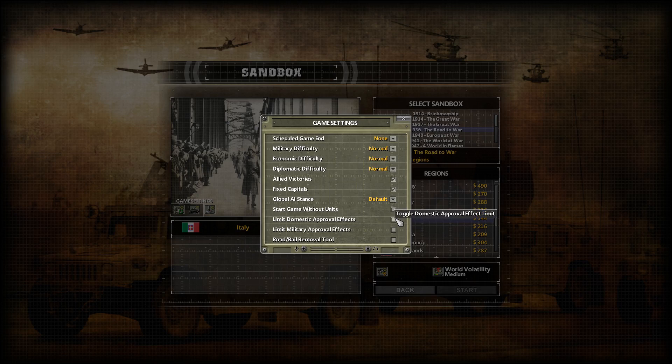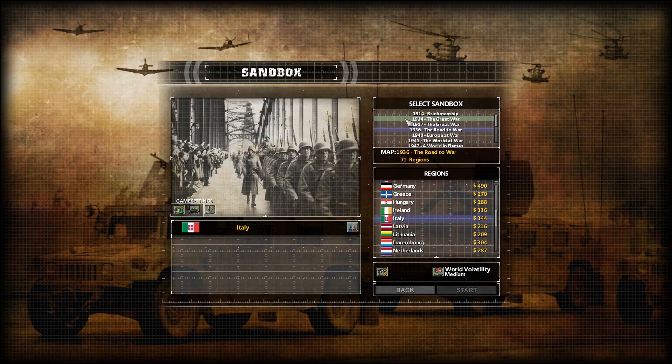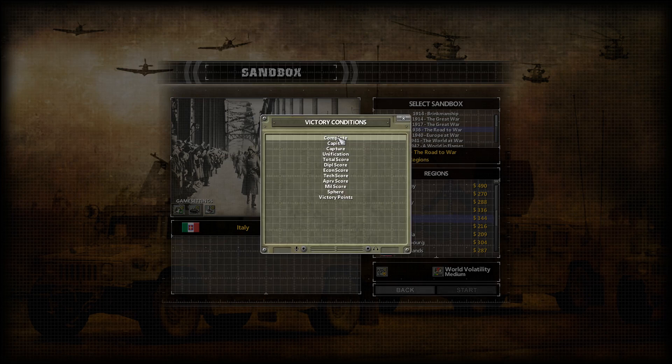There's limit domestic approval effects and military approval effects. We'll add the road/rail removal tool in case we need to destroy and rebuild some rails. The victory condition options include complete — where you need to destroy everyone except your allies — and capital, where you need to take everyone's capitals.